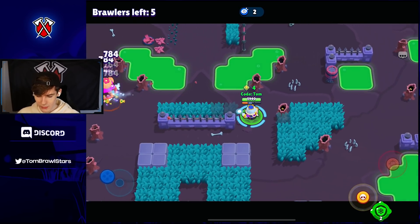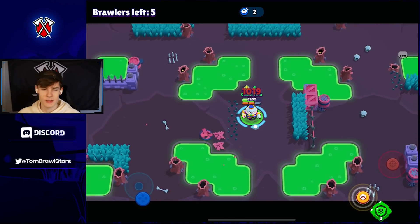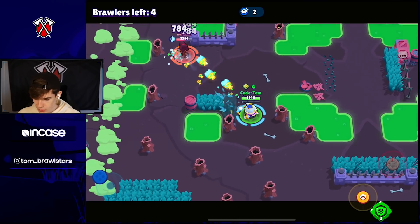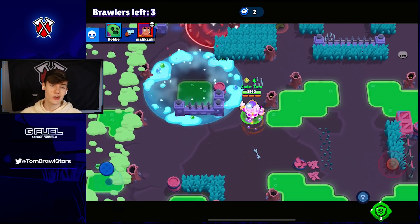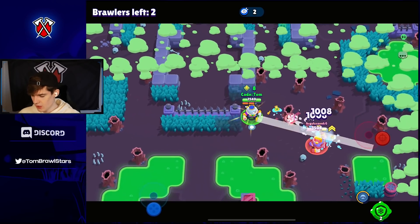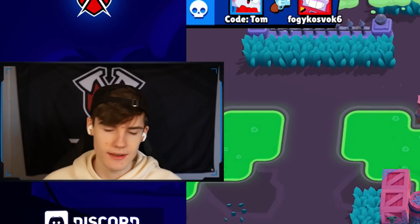Lou is so so good against tanks. I feel like the last three brawlers - Colette, Amber, and Lou - almost forgot Lou's name there - they all just counter tanks. So tanks are going down and getting worse and worse. I feel like tanks will really need a buff, because every brawler just counters them and they also buff every single brawler apart from tanks. Thanks are just bad right now. Lou with an energy drink is pretty unstoppable if you ask me. Easy win in that game!